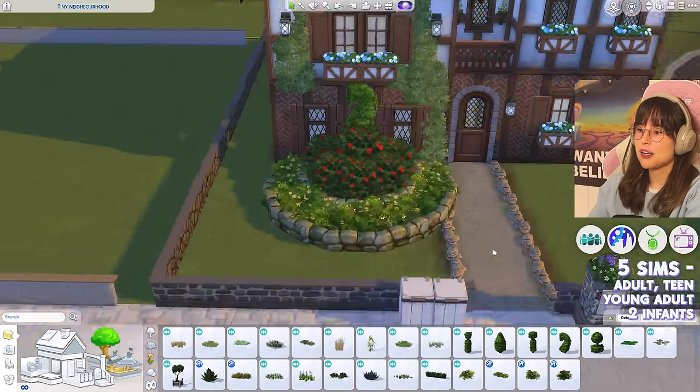House two packs: Spa Day, Bowling Night Stuff, Love Struck, and the Cozy Kitsch Kit — a pack I've never used before, barely know what's in it, but it is a creative kit so hopes are somewhat high. Spinning for family: four people. Spinning for who: an elder, a young adult, a baby, and a teen. What a lovely family.